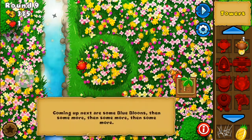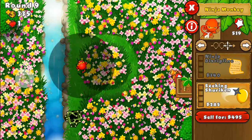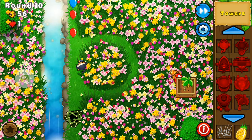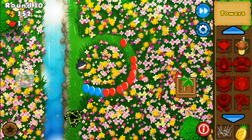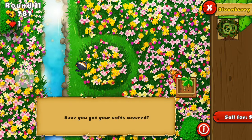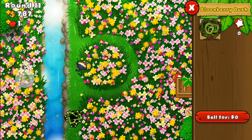You can see the Ninja Monkey is struggling a little bit to keep up, so I'll buy an upgrade. Seeking Shuriken is pretty good — instead of going in a straight line it's like a homing shuriken, so it's more efficient at destroying bloons.